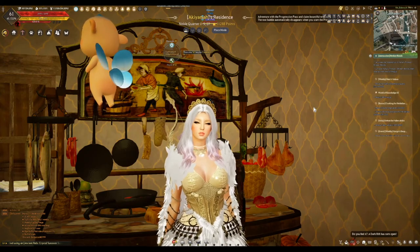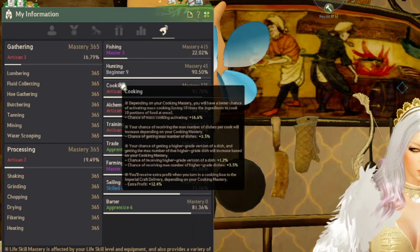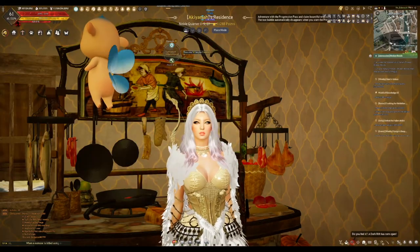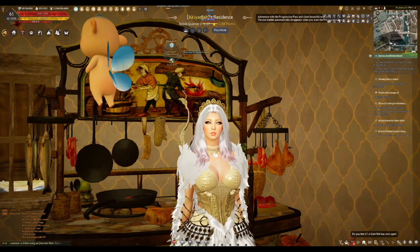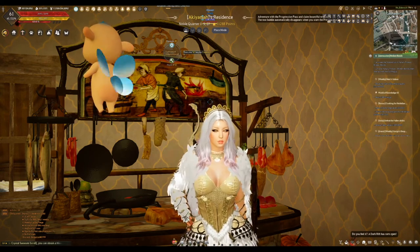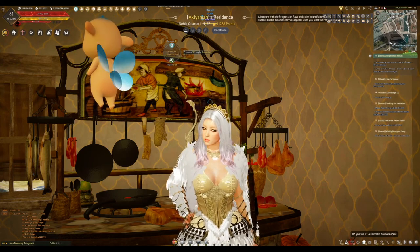To check what level of cooking you are, press P, go to Life Skills — it looks like a fish icon — and press it. There you can find your cooking level; mine is Artisan 5. Smoked Fish Steak gives a buff effect of Attack Speed +1 for 60 minutes, while Golden Smoked Fish Steak gives the same effect but for 75 minutes.